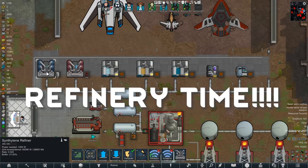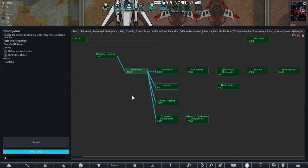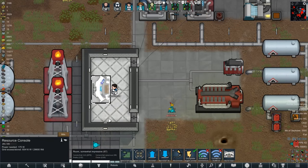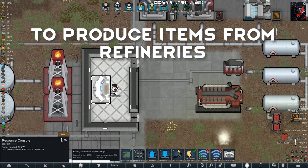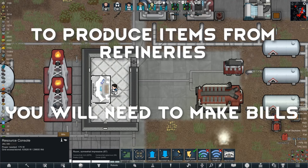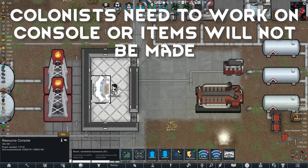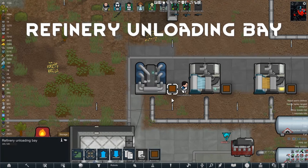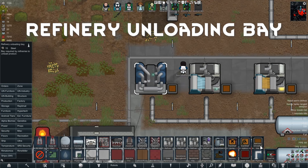Now it is time to look at refineries, which are these buildings here. First, make sure you have the appropriate research to use that refinery. To use the refineries, we will need to use the resource console, which is the workbench of the refineries. To produce items, just like most items in RimWorld, you will need to create a bill for the item you would like — click on the item, hit the amount, and you're done. It is very important that a colonist is working on the bench, otherwise the items will not be made. Finally, you will need a refinery unloading bay to receive the items from your refineries. Go to Rimefellas, make sure refinery unloading bay is ticked, and then just place it next to the refinery.